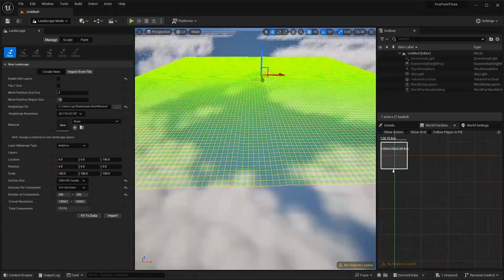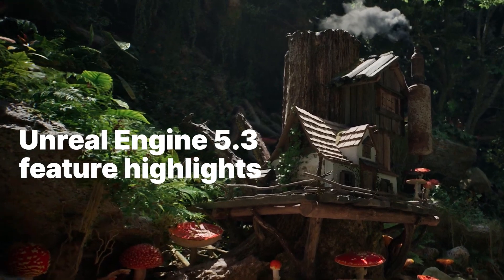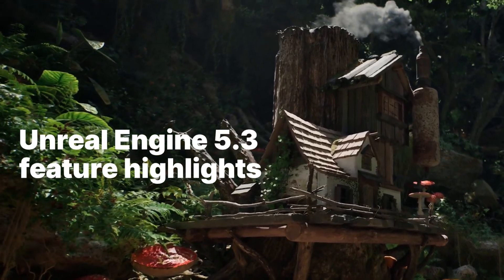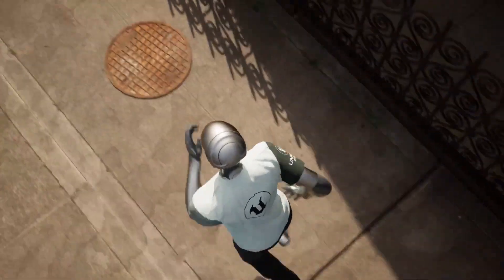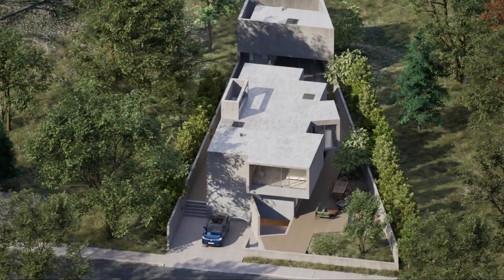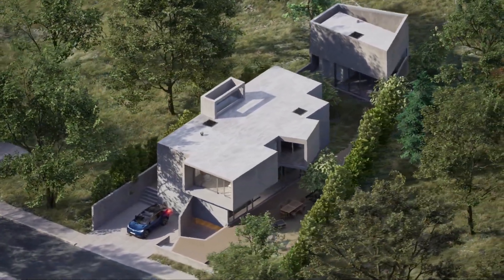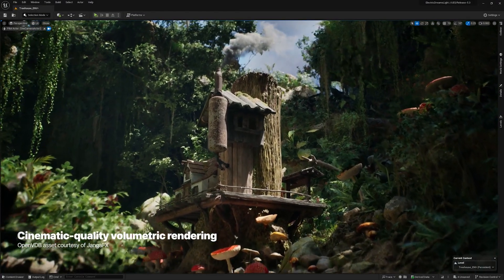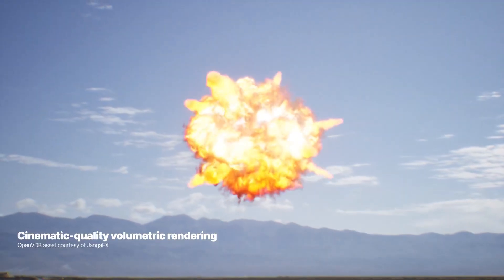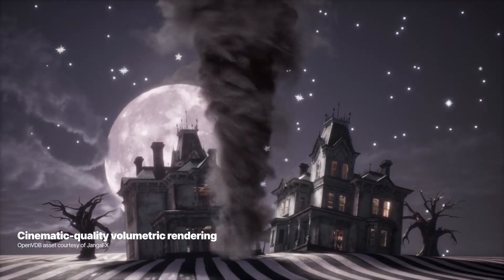These are just some of the highlights awaiting you inside Unreal Engine 5.3. To discover even more, visit the release notes page — you'll find a link in the description below. You can also find Unreal Engine 5.3 via the Epic Games launcher. That's going to be it for this video — hope you guys enjoyed! Leave a like and consider subscribing. I'm trying to hit 100k subscribers before the end of 2023. I'll see you guys in the next one.